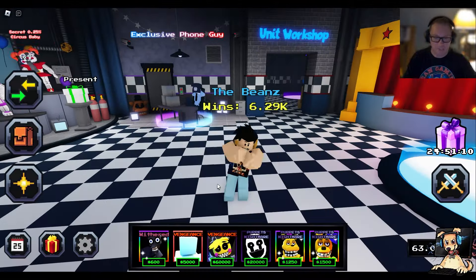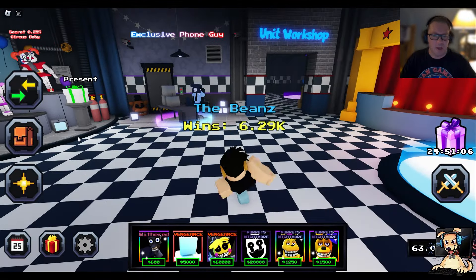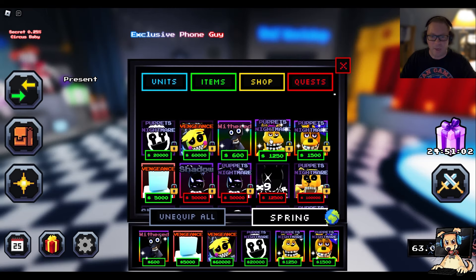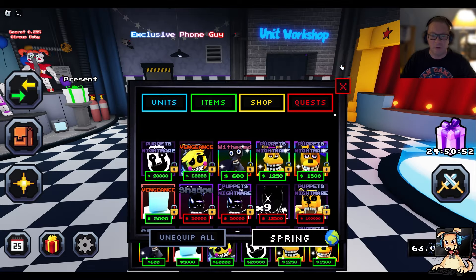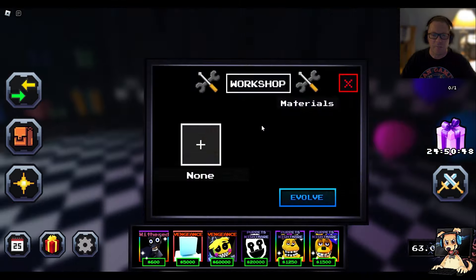Well, that's not the focus of today's topic. What we're going to do is we're going to evolve not one, but two of the evolvable units that just came out today. First of all, we have the Shiny Endo Zero Two — put that on lockdown, of course — and then we have the Vengeance Scott. That's already on lockdown. We're going to evolve those two and go see what materials we need for both of those.